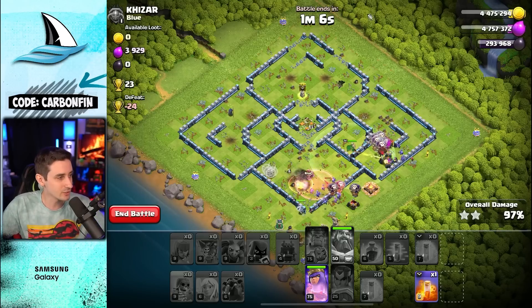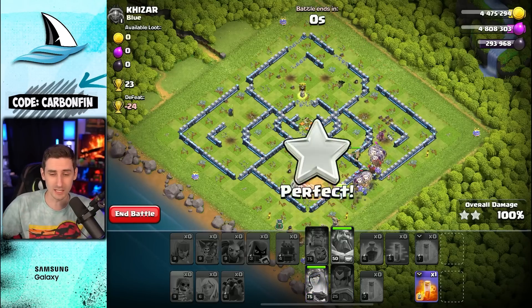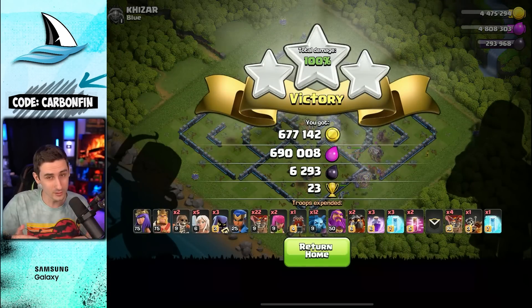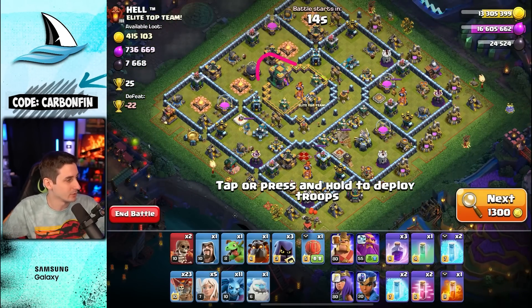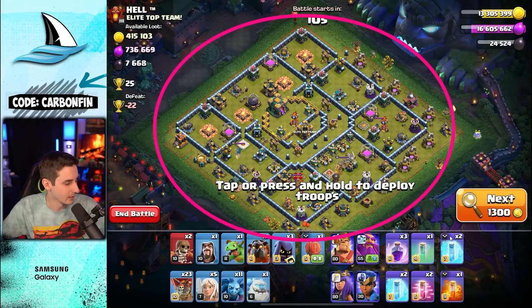Try your best to take out the town hall with your queen charge if possible. You can see how I charged the queen into the core, the king was used as a funnel to get the queen into that section, and then the LaLo helped force the queen back around. Now for TH14: the queen is down south, the eagle is down there, and the town hall is all the way over here.